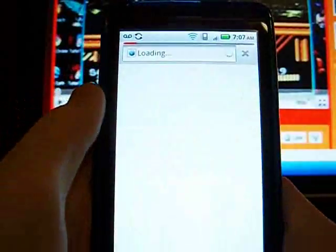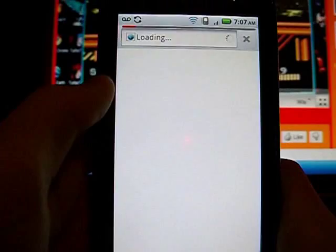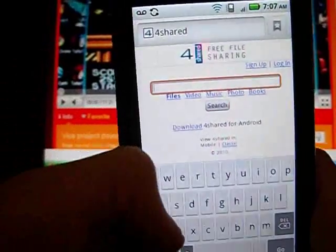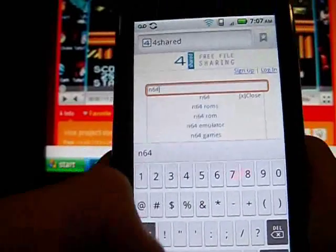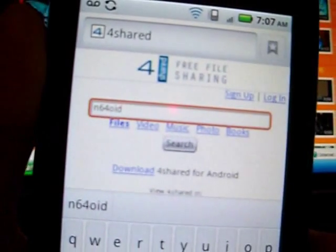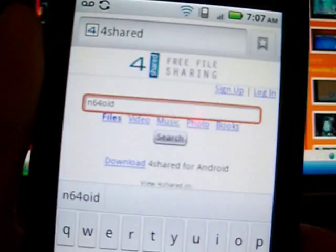It's 4share.com. Type in N64 OID. Sorry, I'm not sure if you can see it very well — N64 OID.